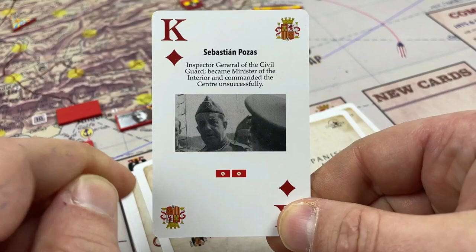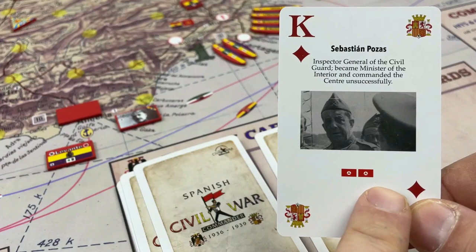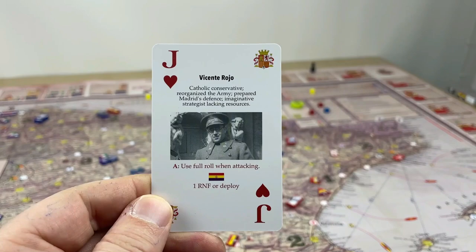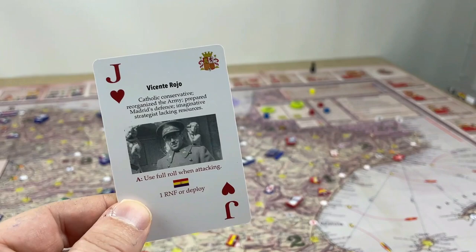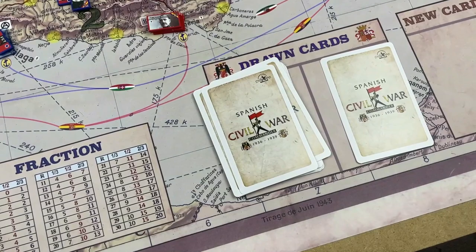Sebastian Posas wasn't a particularly capable officer but was high up in the ranks. You can promote him or take him out of probation. No special qualities, but you can deploy him with two of these units. Vicente Rojo was a very important operational genius in the Spanish Civil War — one of the few on the Republican side. He has an attack quality: put the flag next to his command and he can activate the attack quality during combat. You can deploy any regular army with him or reinforce an army he already has.